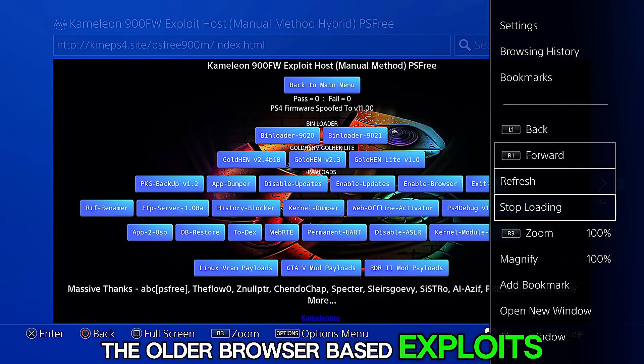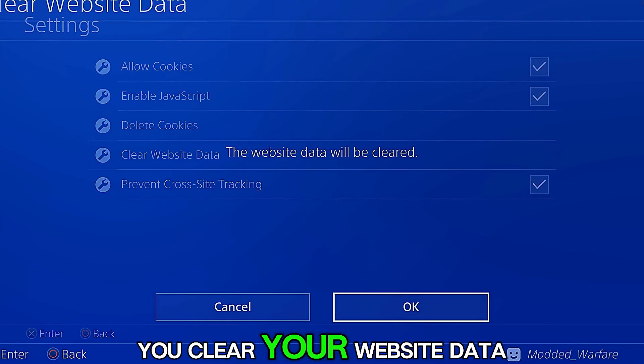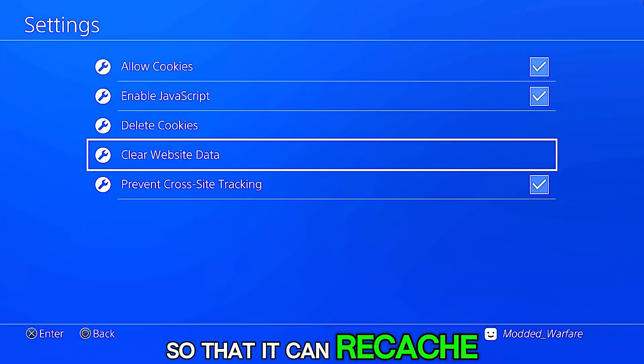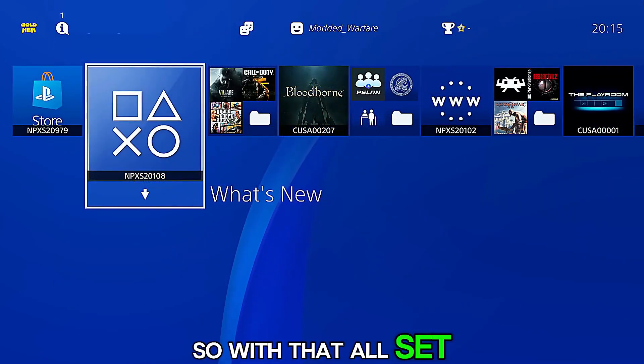If you're using one of the older browser-based exploits, you'll have to wait for your exploit host to be updated. Also make sure you clear your website data so it can re-cache the latest version of the site with the updated payload available.